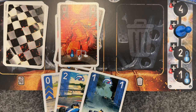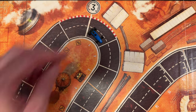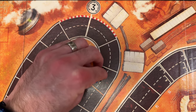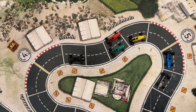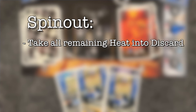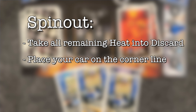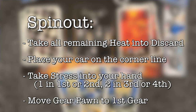If you crossed a corner line, check whether your speed for the round exceeded the speed limit of the corner. Your speed is the total value of all cards played, plus your boost if you boosted, plus one if you used adrenaline — it does not include spaces moved from slipstreaming. If you didn't exceed the limit, nothing happens. However, if you did speed through the corner, you'll take heat equal to the difference between your speed and the corner's speed limit, and you'll check each corner you crossed. If you don't have enough heat left on your engine to pay this difference, you spin out: take all remaining heat into your discard pile, move your car back to the first available space before the corner, take one or two additional stress cards depending on your gear, and move your pawn into first gear. It's pretty bad — you should try not to do that.